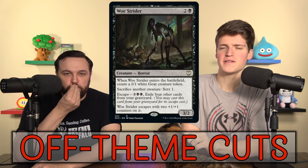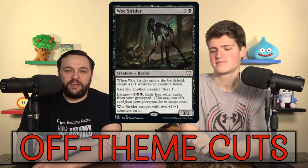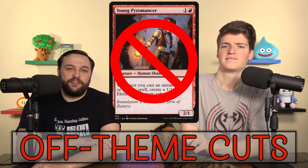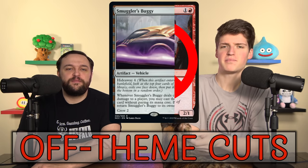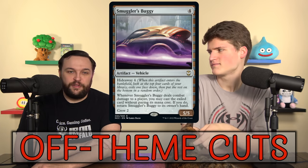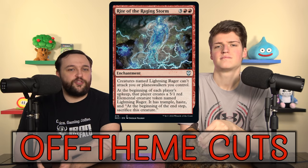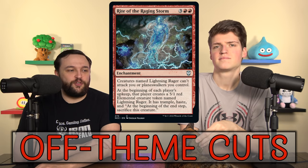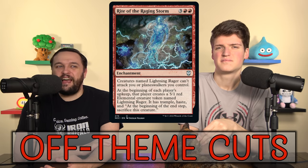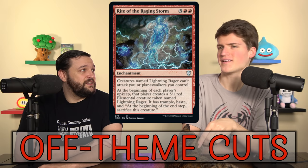It's funny that we want a lot of tokens, but 0/1s and 1/1s are of no value because we can't Casualty them. Just a note that you're not going to see Young Pyromancer get into this deck because we can't Casualty all of his little dudes. Smuggler's Buggy has Hideaway and wants us to crew it and attack, and we don't care about any of that stuff. And Rite of the Raging Storm — I just don't know what this card is doing in our deck. We get one of those Raging Storm tokens we can sacrifice, but it's slow, not on our gameplay. Five mana for one token a turn, and not the turn you play it? Not interested at all.